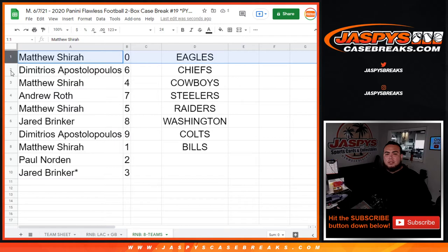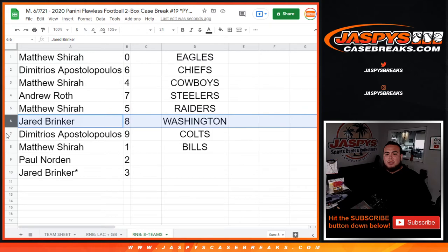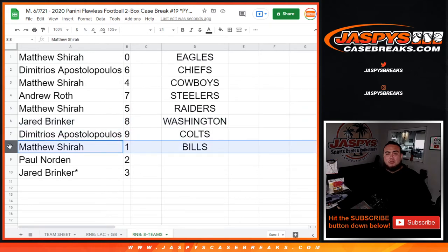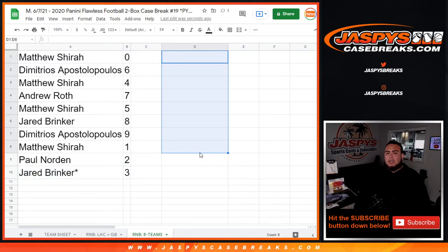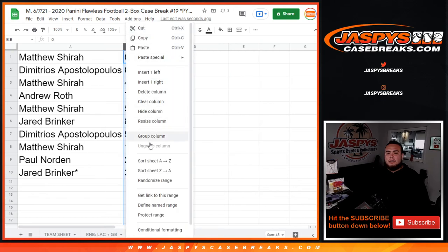Matthew, you have zero — any and all redemptions for these teams. Demetrius, you have six. Matthew with four. Andrew with seven. Matthew with five. Jared with eight. Demetrius with nine. Matthew with one — any one-on-ones for these teams will be yours. Paul with two and Jared with three. Those are the teams that are part of the list — I'm going to alphabetize it right here.